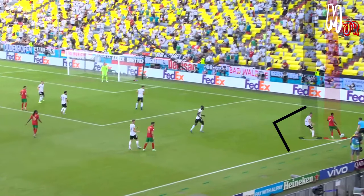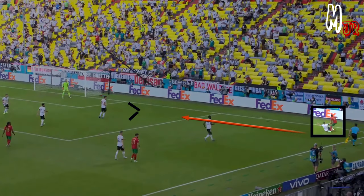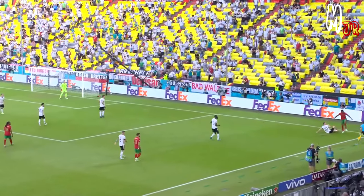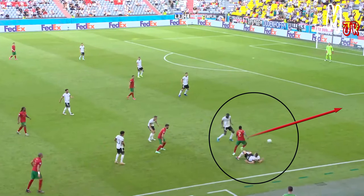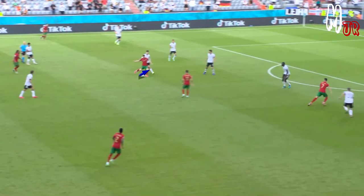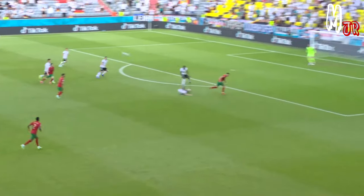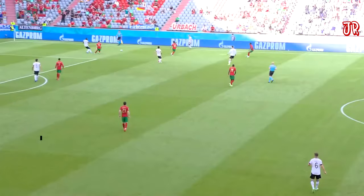Make the sliding tackle your last option. In this case, Gosens pushed the opposition to the edge of the pitch, so he went for a tackle to block the cross since there is not really any danger from that particular area. But if you go for early sliding tackles, your team will be out of shape most of the time and you will create problems for your center backs. There are some other times where you can go for the sliding tackle, just like this clip where Gosens already read the play and expected the pass.